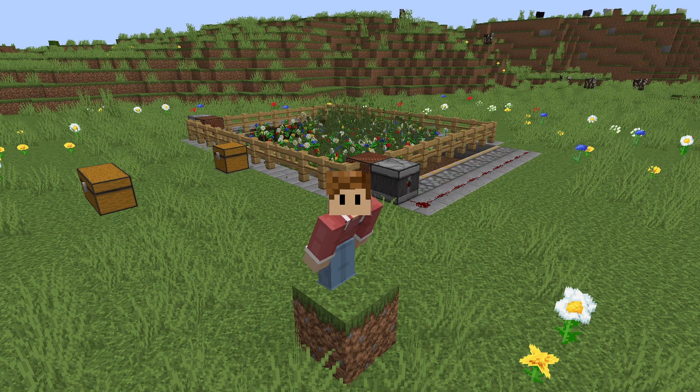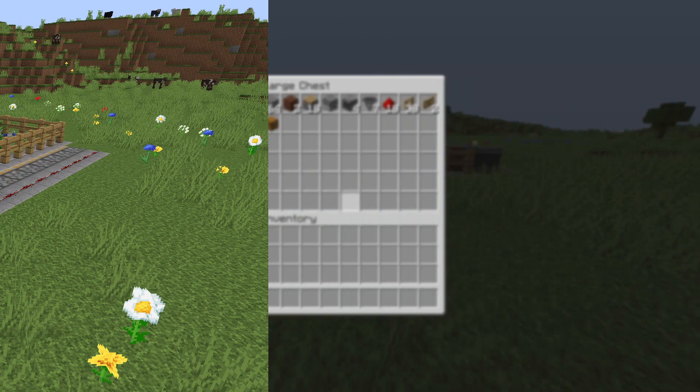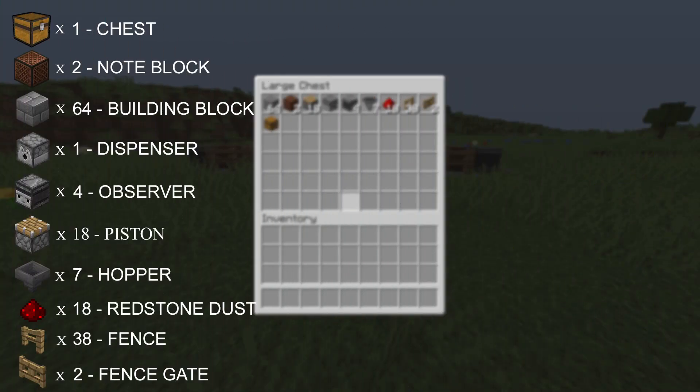Let's take a look at what we will need to build this farm. What we need is one chest, two note blocks, some solid building blocks, one dispenser, four observers, 18 pistons, seven hoppers, 18 redstone dust, 38 fence and two fence gates. And something you need to know is that we are going to use bone meal for this farm, so that is what you are going to need to make this work.